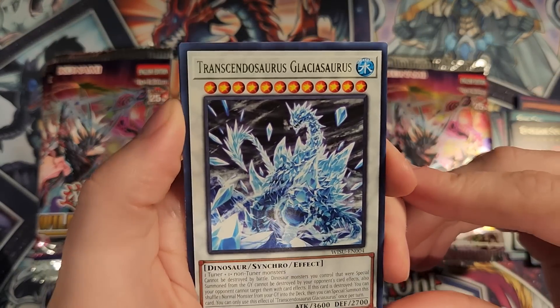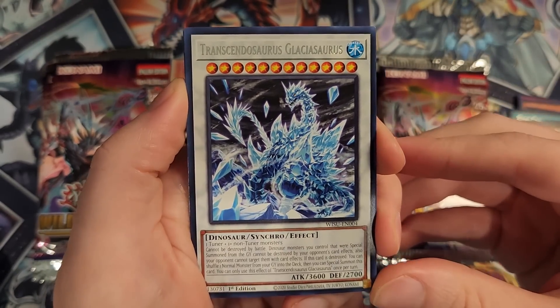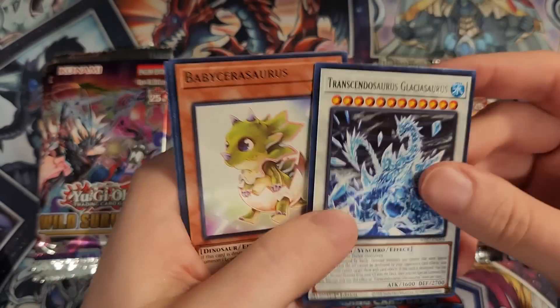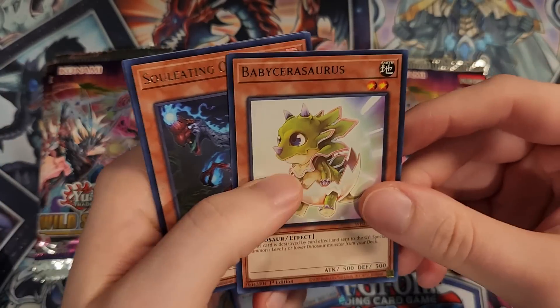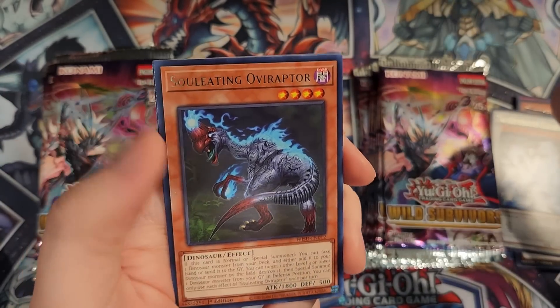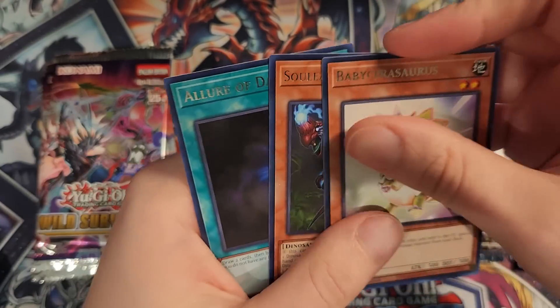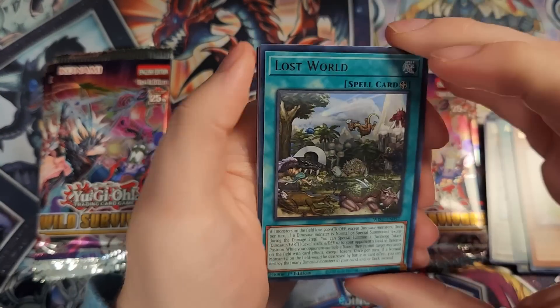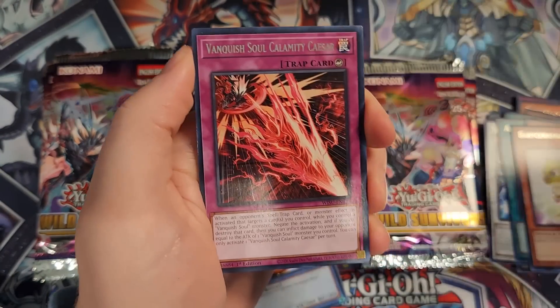That's the Frostasaurus retrain — Glaciosaurus. It's a level 12 synchro monster. The dinosaur monsters are huge in this set. Baby Sarasaurus as a rare, Soul-eating Overrapture — nice reprint — and Allure of Darkness, good reprint there too. Just a lot of good solid cards in these first couple packs. We have Lost World, the classic dinosaur card.